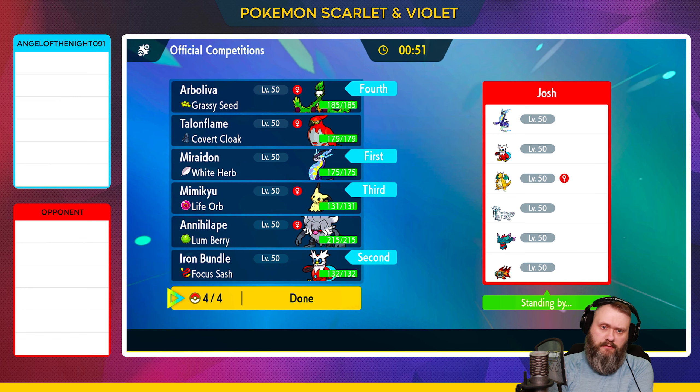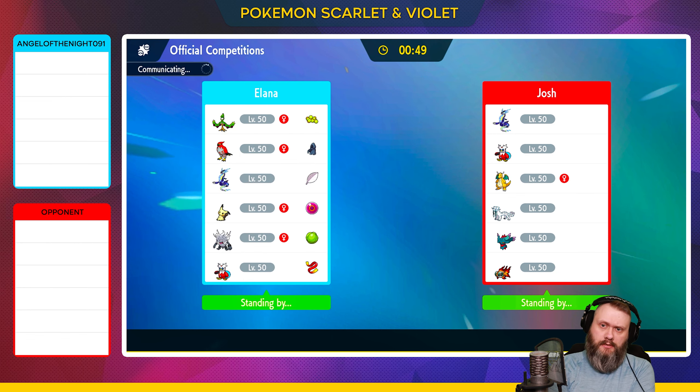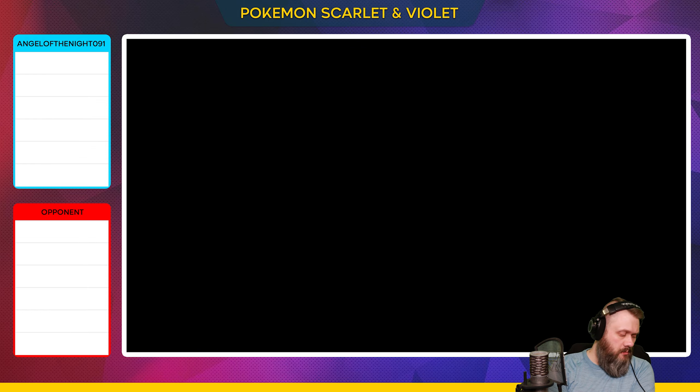And then I'm going to bring our Arboliva. It's probably going to go against us, but I don't feel like Annihilape was going to be the best choice here.